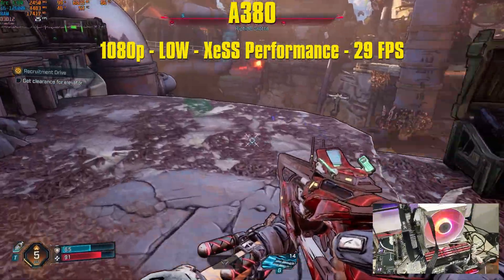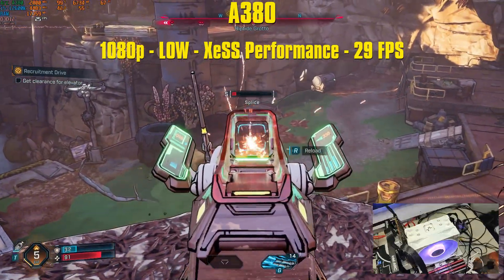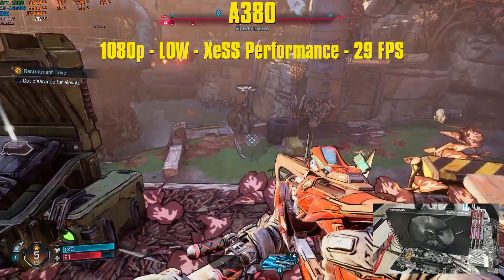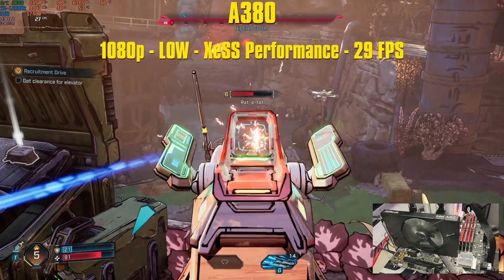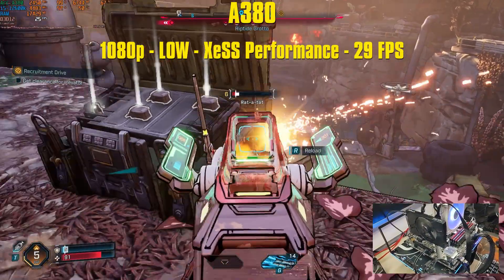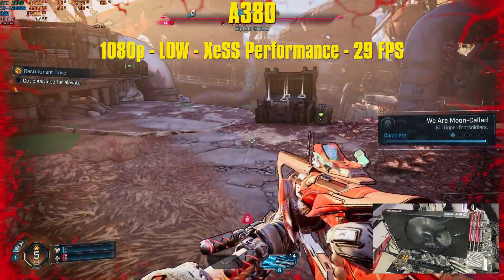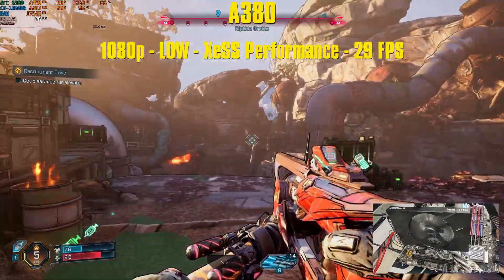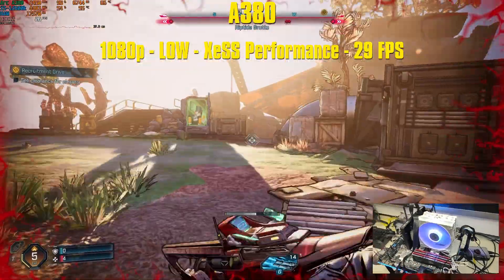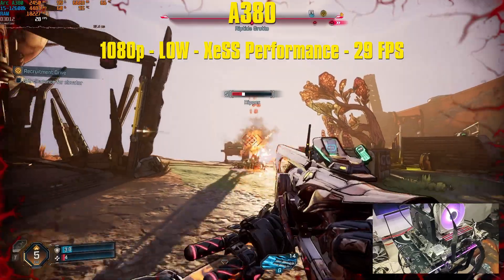Starting off with the almost entry-level Arc GPU, the A380 — a 6GB VRAM card, lower than the recommended 8GB. I still tested it because the Intel driver allows using system memory to compensate for the missing VRAM. Out of the 6GB VRAM, we are using 7.1GB total. GPU is pegged at 99%, CPU is in the mid-40s percentage, and we're using 18.7GB of RAM.